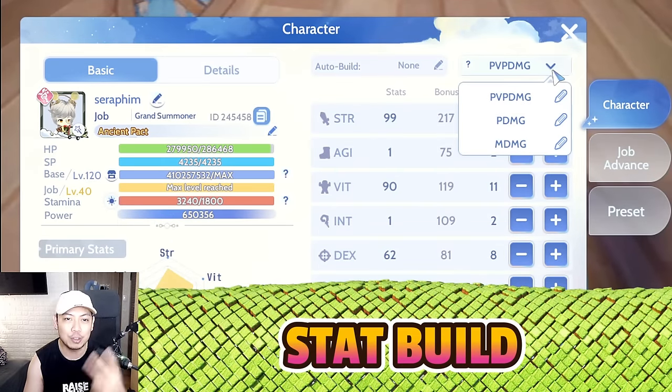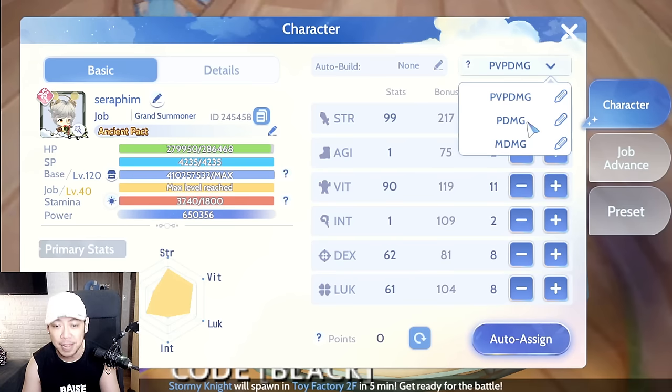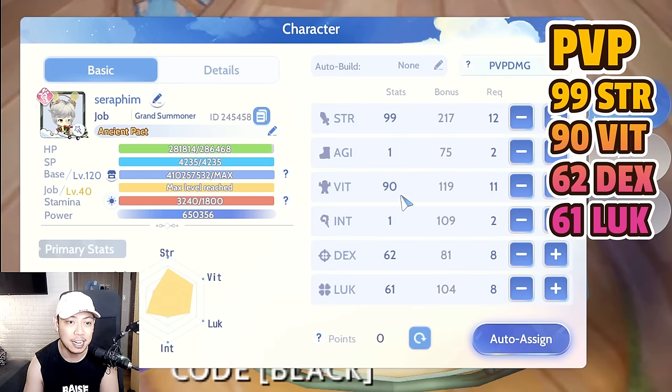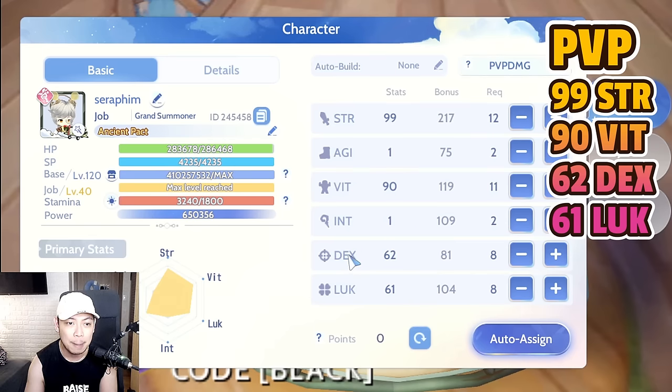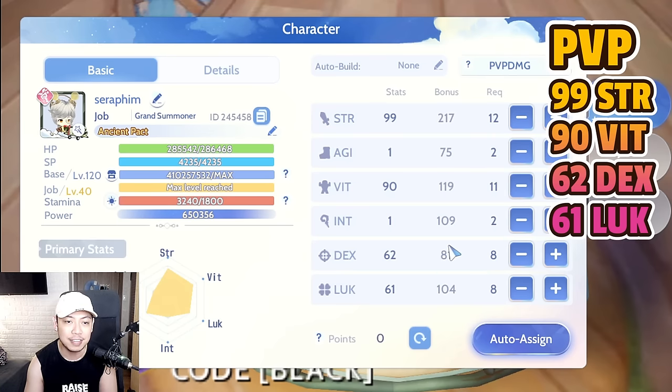The stats are on two builds: the physical damage build for PvE and the PvP damage build. For PvP we have Strength at 99, Vitality at 90 for survivability and HP, and then Dexterity and Luck for additional physical attack — Luck also gives physical attack the same as Dexterity.